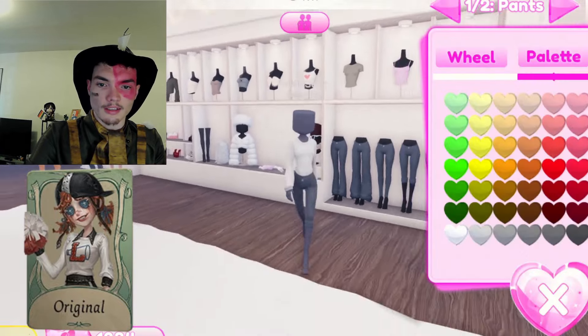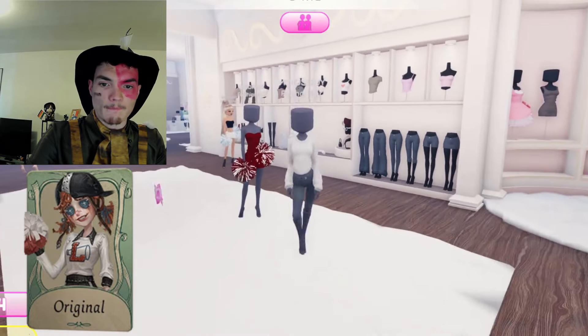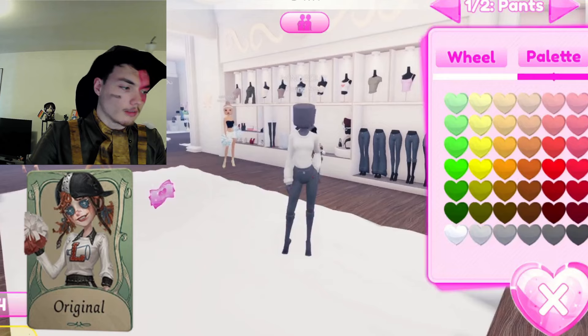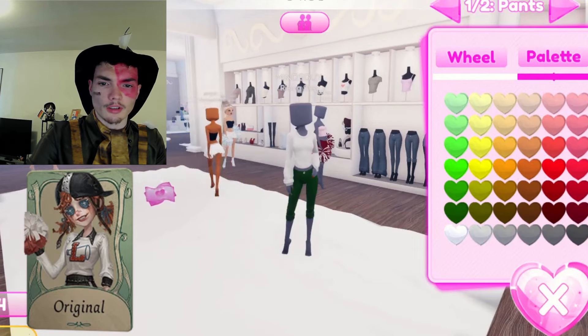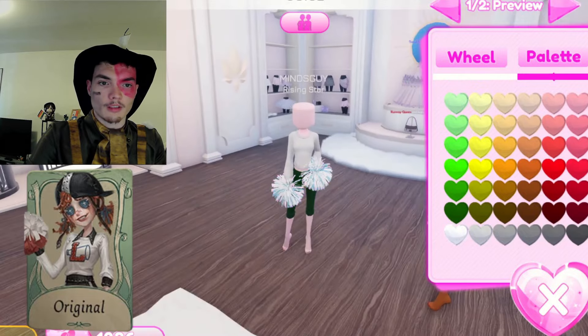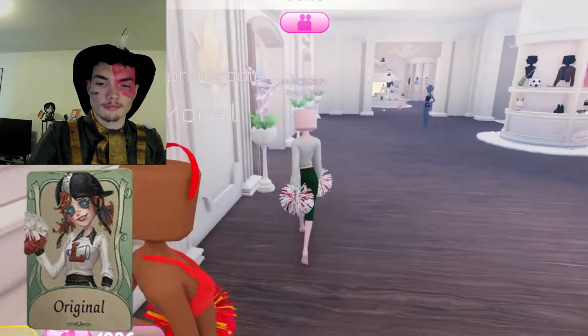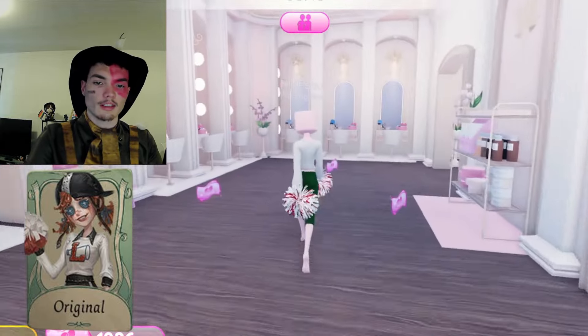Let's get her into these long pants, because her shorts are pretty long, kind of a dark green. Get her some pom-poms — white and red. Perfect.